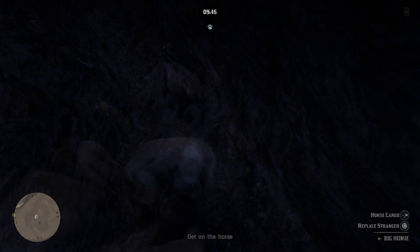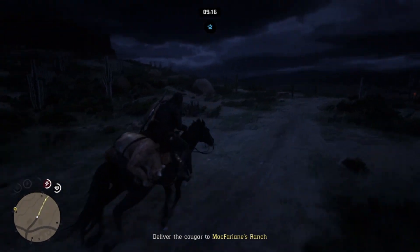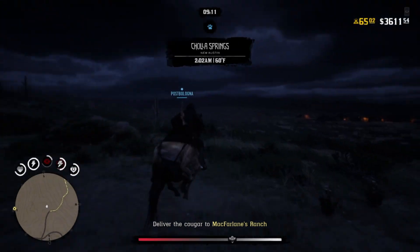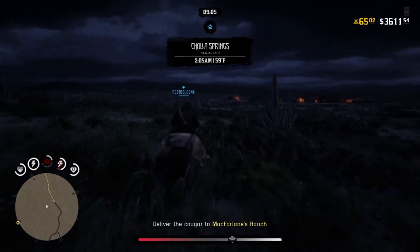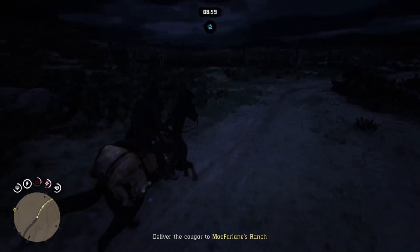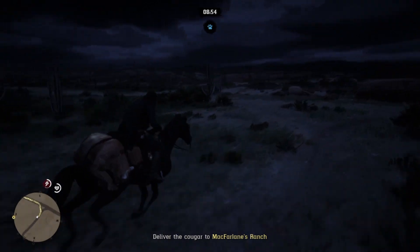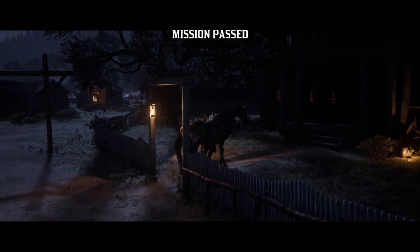Once there's about four minutes left on the mission, you want to put the cougar on the back of your horse and run to McFarlane's Ranch. You want to give yourself a good window of time because from here to McFarlane's Ranch is a pretty decent trip — not huge by any means, but at least a few minutes. Four minutes should be more than enough to get there on time. There are plenty of places you can sandwich your horse; I'm sure there's a spot at McFarlane's Ranch too, but this spot is extremely convenient if you already have the dead body on you.